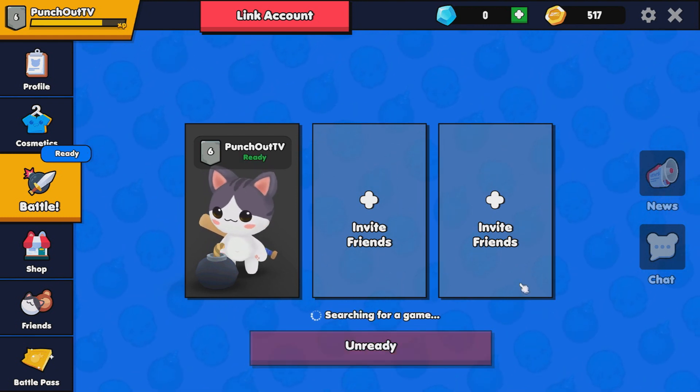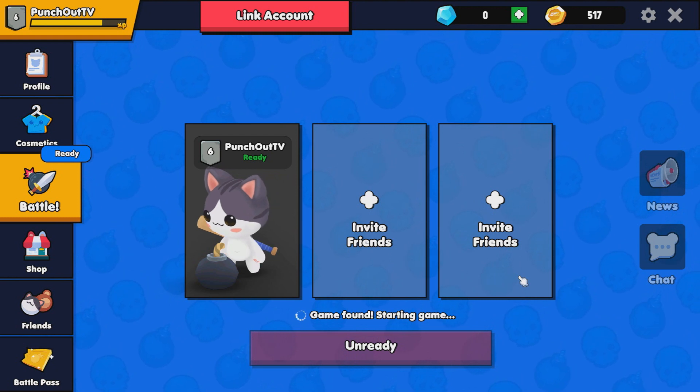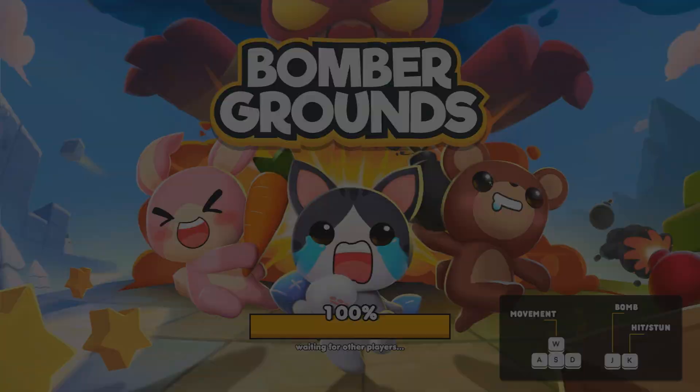I do remember a lot of the skills that Bomberman had, like the skull, or if you got the glove you could pick bombs up, if you had the kick bomb ability you could kick bombs at people. Then they had like the super bomb, bombs that had farther reach, ones that light you on fire — all those types of ones. But in Bombergrounds...